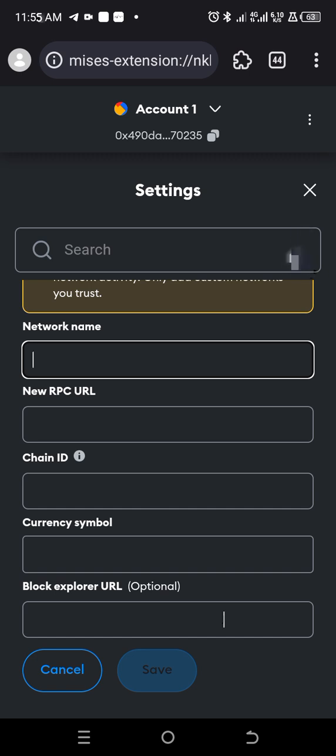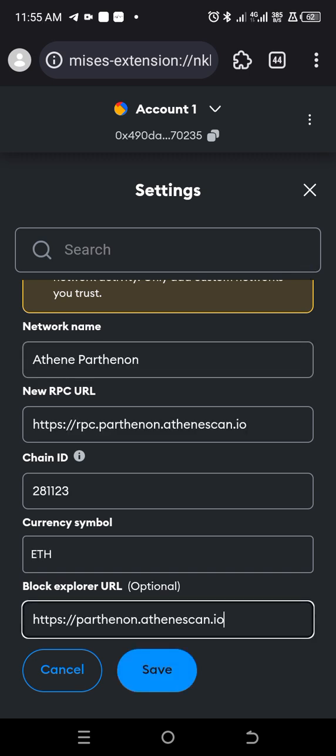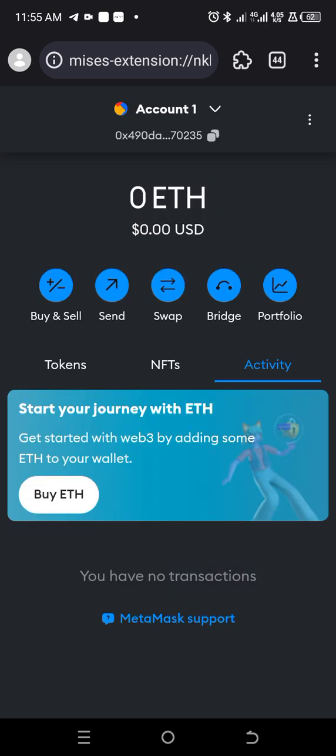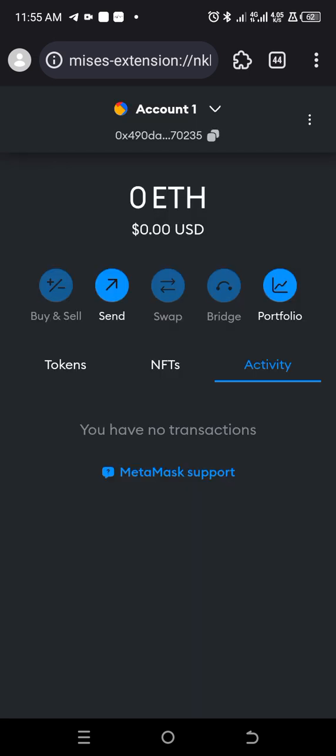You're going to get all these details from the description part of this video. Then after inputting them correctly, simply click on the Save option. This option is going to pop — 'Switch to Aten Pattern' — click on this. So we're done with that.